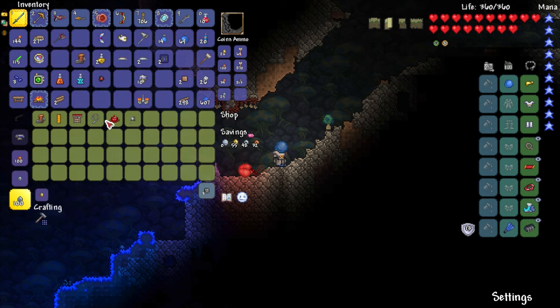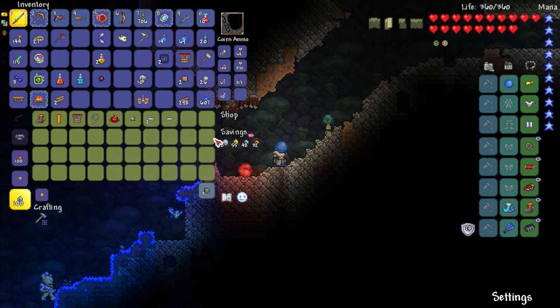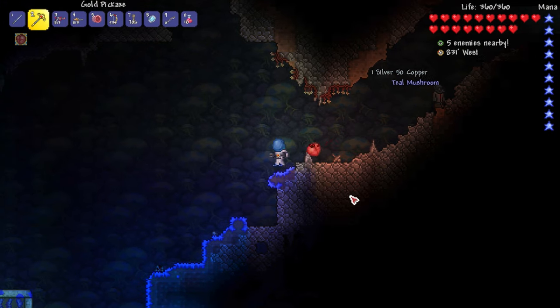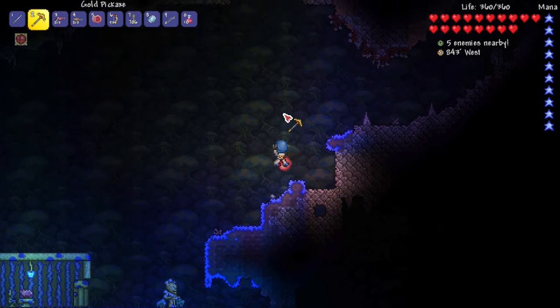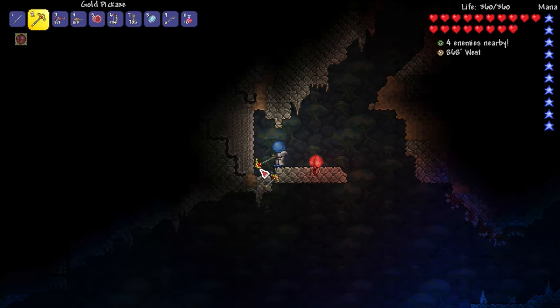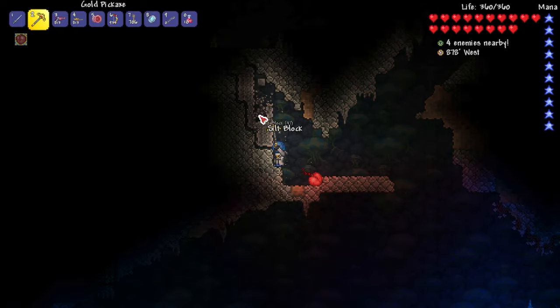I got the tinkerer's workshop for nine gold! There's another bat — got him. There's a teal mushroom — I'll grab that. Kind of want to go up. There's a lot of silt up here! The rocket boots only last like two to three seconds, but we can use them in conjunction with the flying carpet to refresh. There's so much silt right here — I love this. We've got a lot of good progress done.